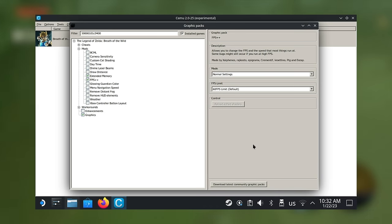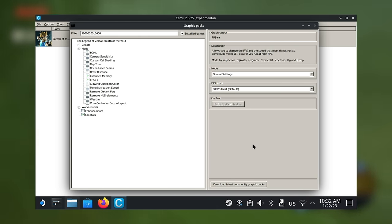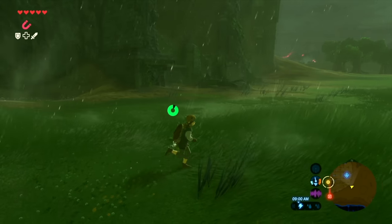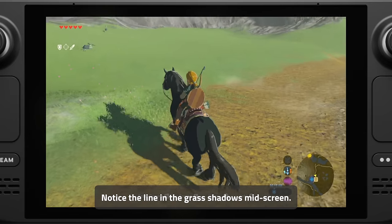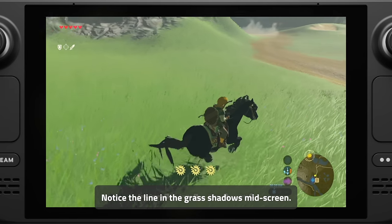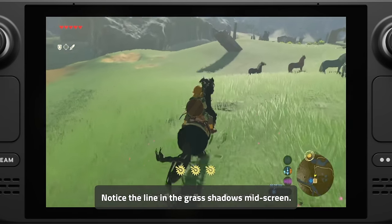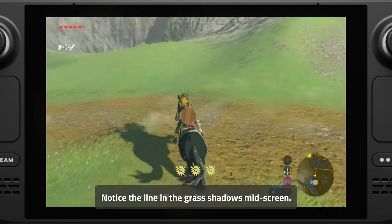Here are the graphics packs I used for Breath of the Wild: FPS++ to go over the 30fps limit, extended memory to allow Cemu to use more memory, and the graphics pack to allow for selecting resolutions. I'm testing in 16x9 aspect ratios. Setting the resolution to 16x10 ratios causes UI elements and shadows to stretch, sometimes looking much worse. That said, I didn't notice any major performance differences between the two, so if you can't stand the black bars, feel free to use a 16x10 ratio.